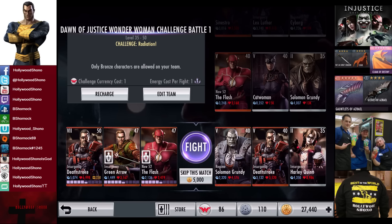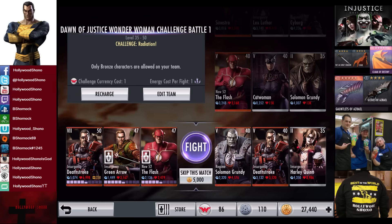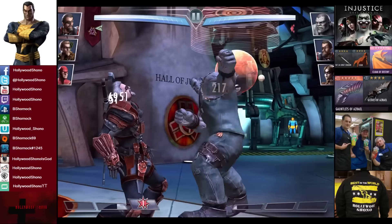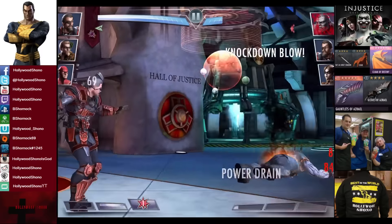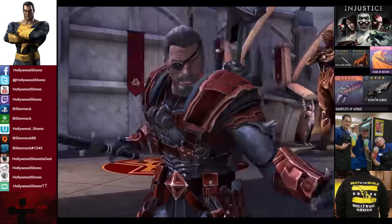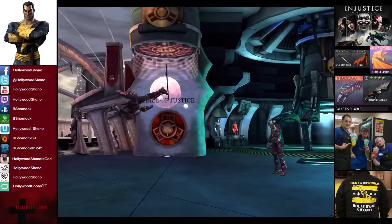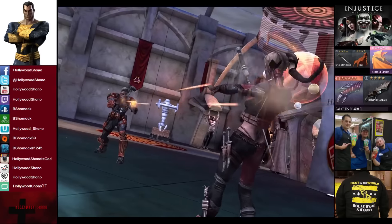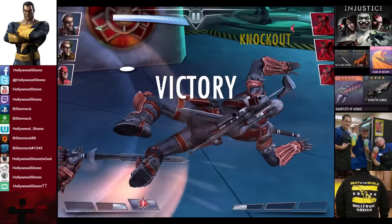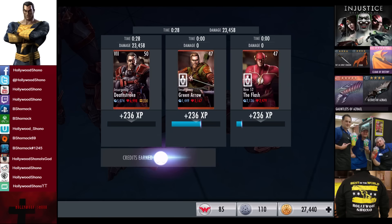In the sixth matchup we have Challenge Radiation going up against Regime Solomon Grundy, Insurgency Deathstroke, and Insurgency Harley Quinn. Skip the match is 5,000 credits. It looks like we have silver cards one fight earlier — now they're in fight seven. It looks like a stronger card too. Born on a Monday, Solomon Grundy eliminated. Harley Quinn is in; putting Deathstroke at three bars. Eye for an Eye — Harley Quinn eliminated. Deathstroke comes in and gets annihilated for the victory in the sixth fight — 236 XP, 660 credits.